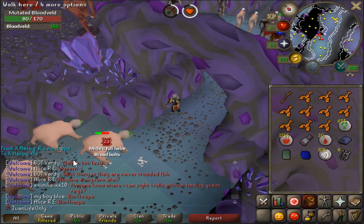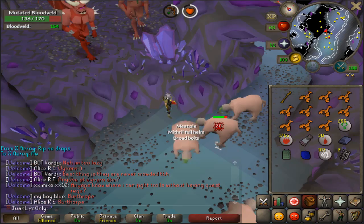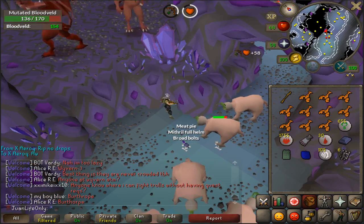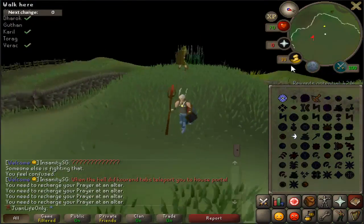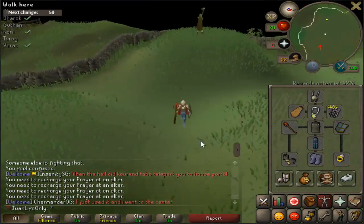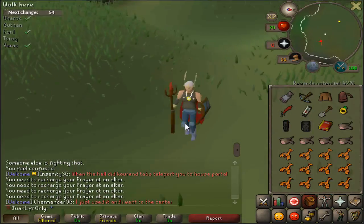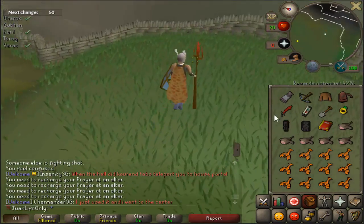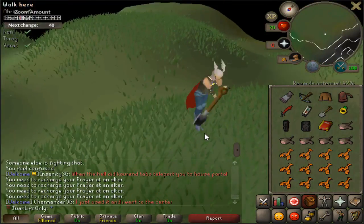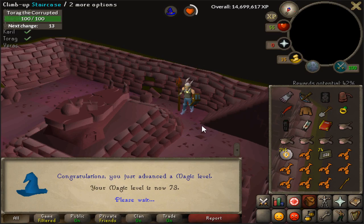Hey, how's it going guys, welcome to episode 22 of the hardcore ironman series. Today's episode has some really interesting RNG. I'm finally able to use my cotton spot, as you can see, but this just does not look that good with the rune legs. I really need the legs at least to match, so yeah let's just rock this setup for now.